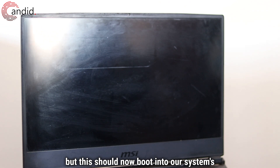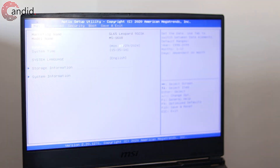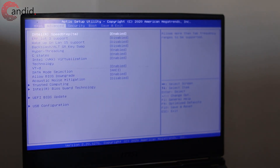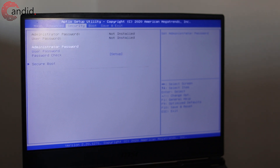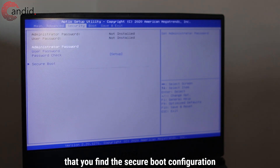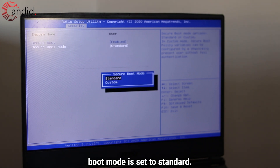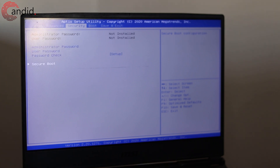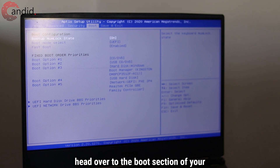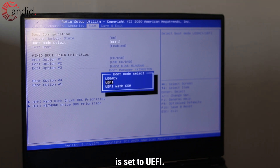This will take a second, but it should now boot into your system's BIOS. Your BIOS might look completely different from this, so don't worry about it. The most important thing is that you find the secure boot configuration and make sure that it's enabled. Secure boot should be enabled and secure boot mode set to Standard — no fancy settings required. Then head over to the boot section of your BIOS and make sure that the boot mode select is set to UEFI.